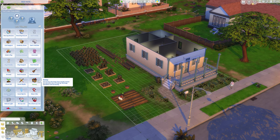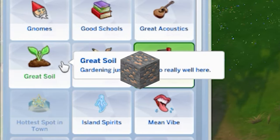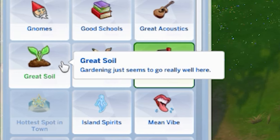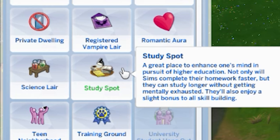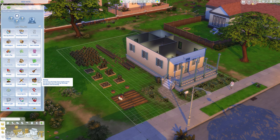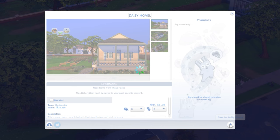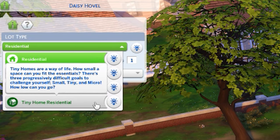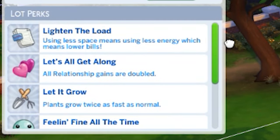Right away, you're going to want to add some beneficial lot traits, like Homey, which will give you a 50% boost to your gardening skill gains and a happy moodlet, or the Great Soil lot trait — only available with City Living — which increases the rate of plant growth by 10% from 7am to 7pm. Another good lot trait includes Study Spot from Discovery University, which gives a slight bonus to all skill building. If you want to go extra on the gardening and you own Tiny Living, save your house to the gallery library, then delete it in-game. Change your lot type to Tiny Home Residential and create a tier one micro home to unlock all the great lot perks.